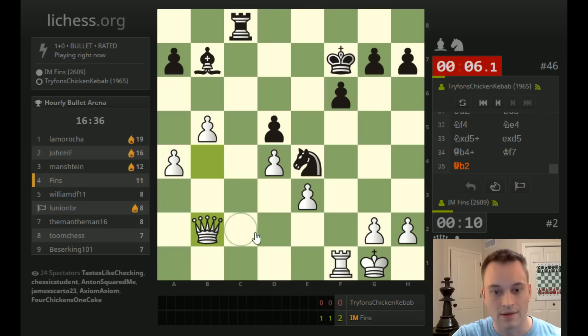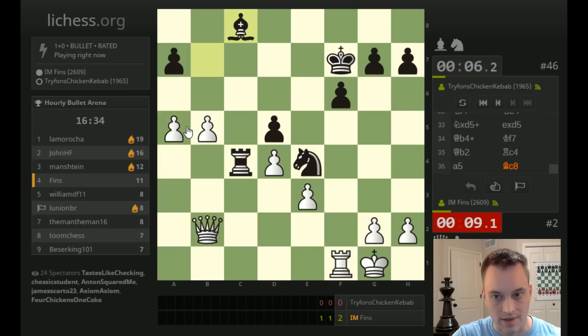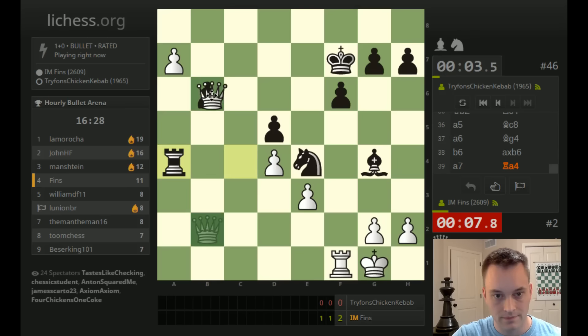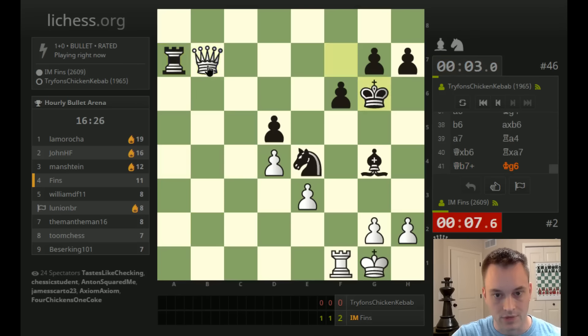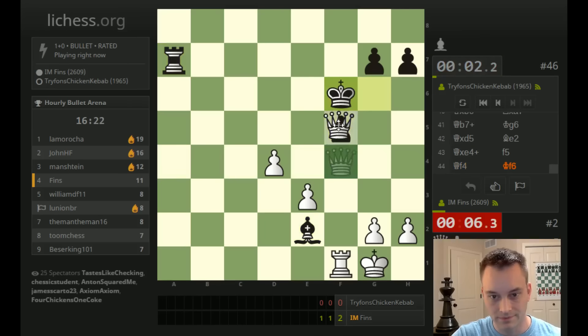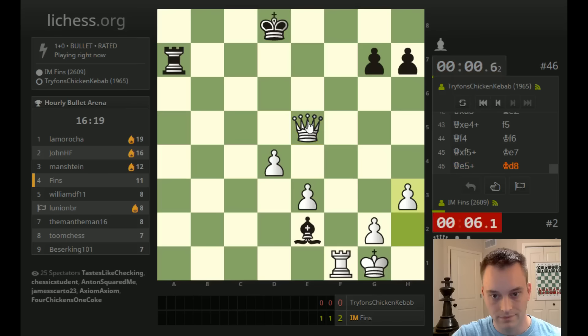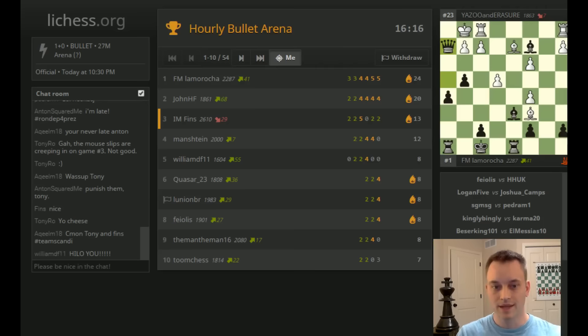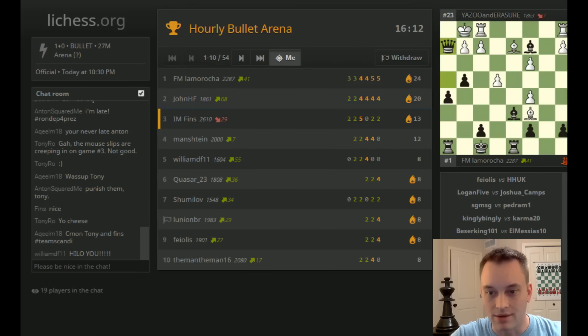Let's give a check. We'll watch that second rank too, just make sure he can't come in there. He's playing really fast now. Could have taken our queen right there. And we win. Pretty shaky victory right there, and I'm paying the price on points. I have 13 points right now.